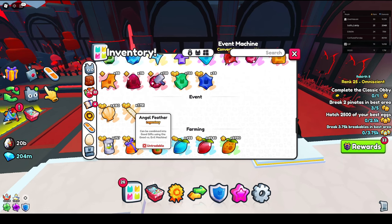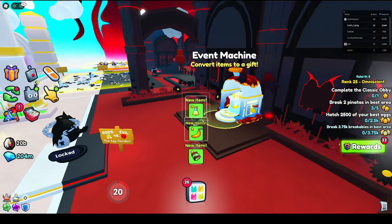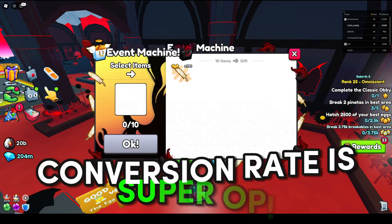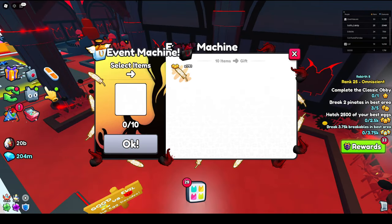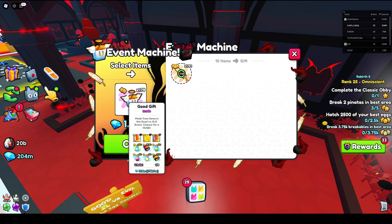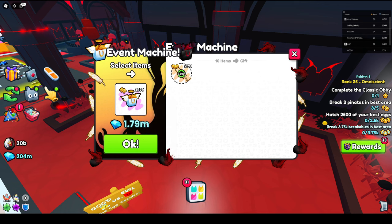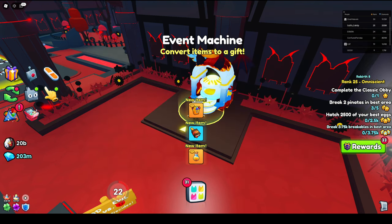Once you have a lot of either feathers or horns — as you can see I have 1000 — go back to spawn and head to the inventing machine. You can make a bunch of them; it's 10 feathers or horns per gift. I can actually make 100 of these, which is insane. These aren't tradable right now, the feathers last until the end of the event. Let's craft — and there we go, now I have 170 gift bags, which is pretty OP.